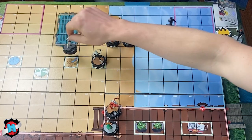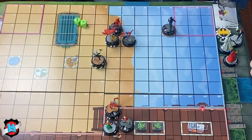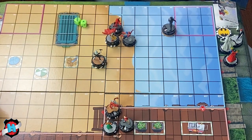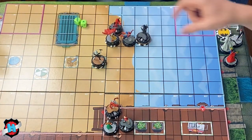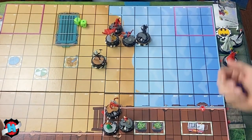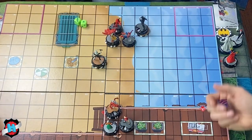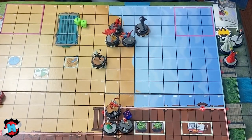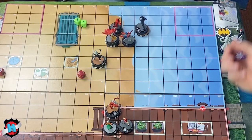Ian remembers that Carnage Clea can heal past her starting line if she KOs an opposing character — eventually useful with all these low-life figures on the map. Ian doesn't have charge — just printed mind control and shape change. Hand Ninja has one damage; Clea tries to tag Spider-Man with the Hand Ninja blazing. With giant reach he doesn't need to be adjacent — does a 21 hit? Yes.